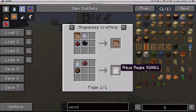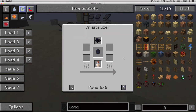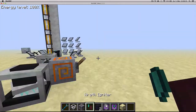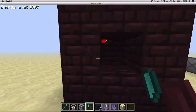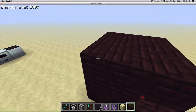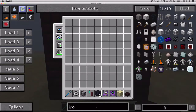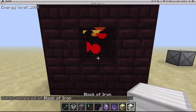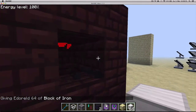Aqua regia you can use in crystallizers. Wrath furnaces can now use netherrack slabs to work. This contraption is made out of netherbrick slabs and it'll recognize it and it'll work just fine. If we put an iron block in there, it will turn it into dark iron and the fire will keep going.